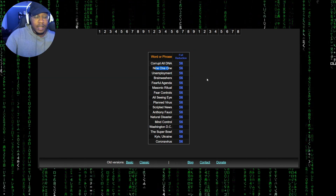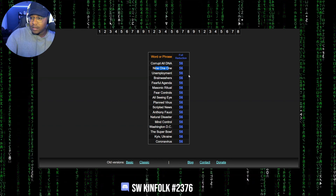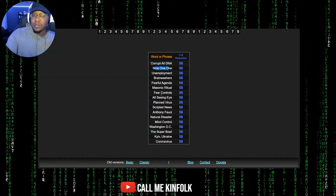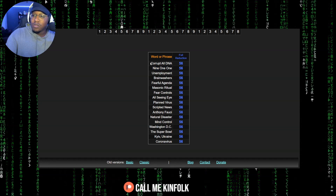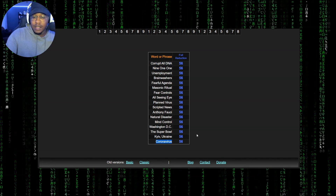Just look at all this numerology right here — everything is 56. 9-11 equals 56. Fearful agenda, fear controls the people, Masonic ritual, brainwashers, corrupt all DNA — 56. Same numerology as the virus. And what do we think that thing does? Corrupt all DNA. DNA manipulation.